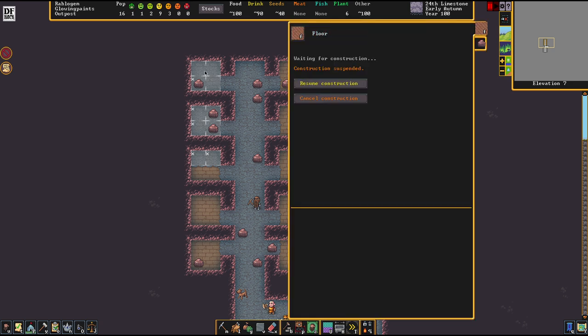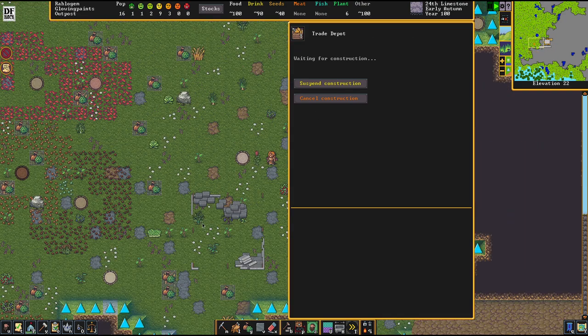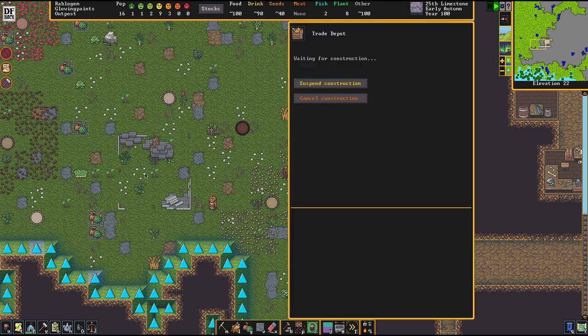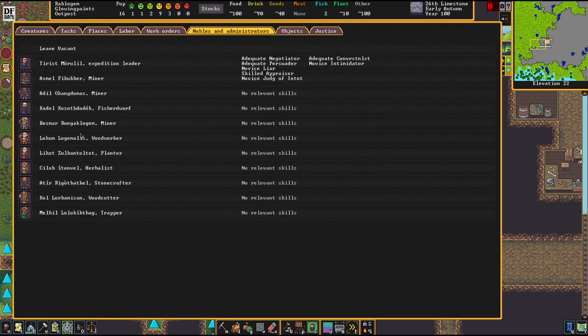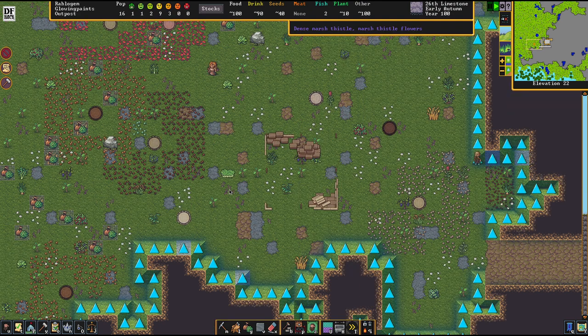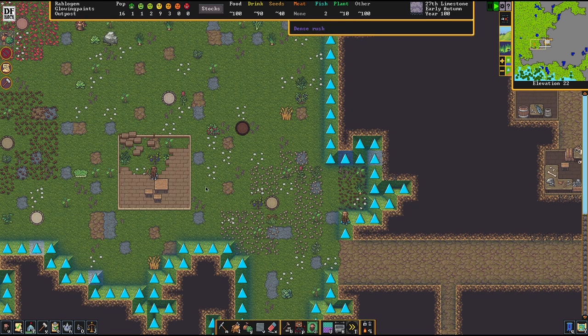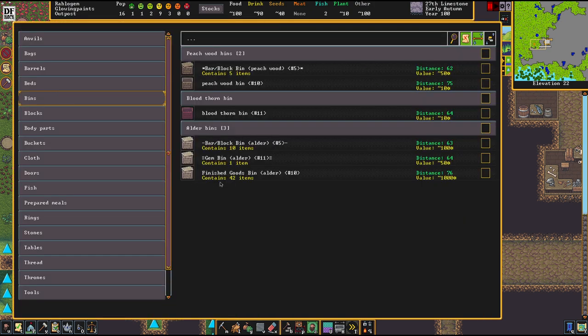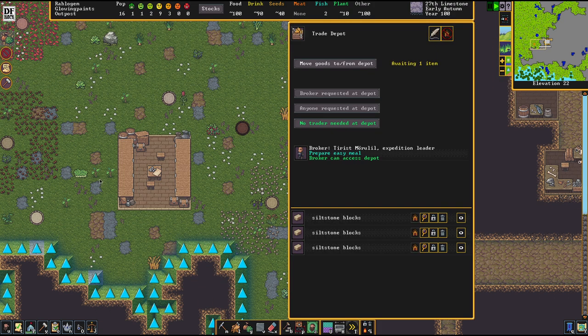You can also suspend constructions. It's a pesky task, but I want to make sure nobody is spending time on constructions that aren't important right now — I want the trade depot done so I can sell those rings. We also need to assign a broker; the expedition leader is the best choice at the beginning of the game since they bring a lot of useful abilities. Usually you'll find your rings in the finished goods bin, so we're moving those over to the depot.